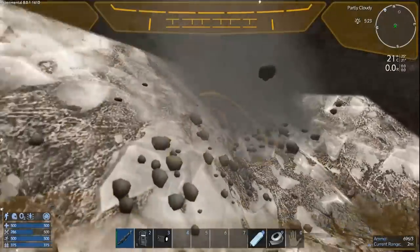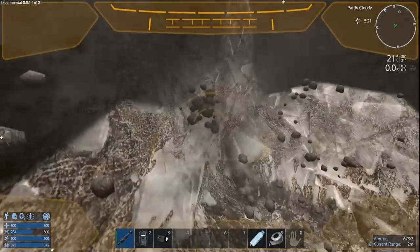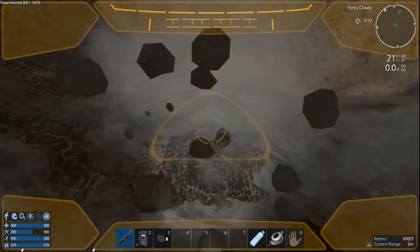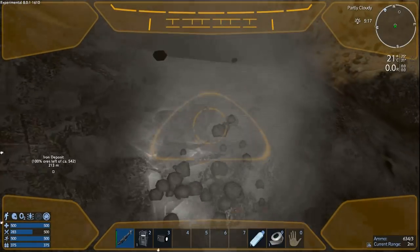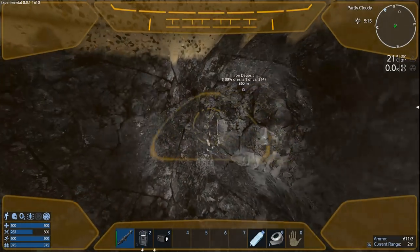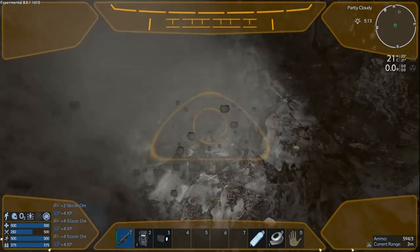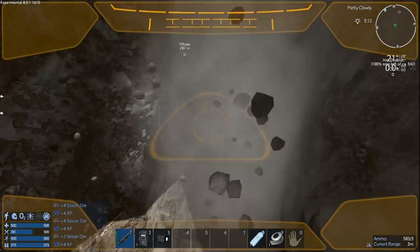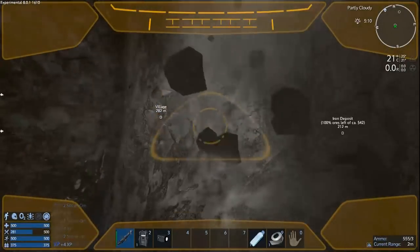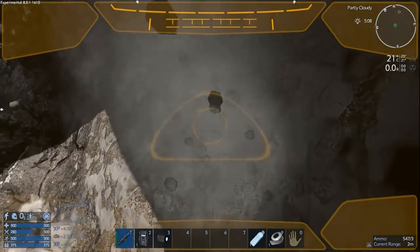The level 5 CV doesn't have any real CV parts on it — just a constructor, a generator, and basic base parts. The highest level block is the armor locker which is level 5. It is a CV but has no cockpit, no thrusters, and no RCS — those can be added later. What I plan to do is expand it and turn it into a full-size mobile base — a real CV.